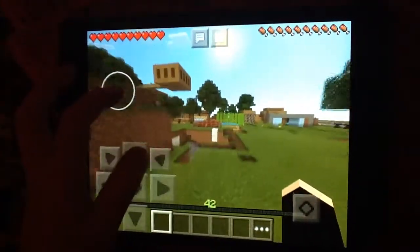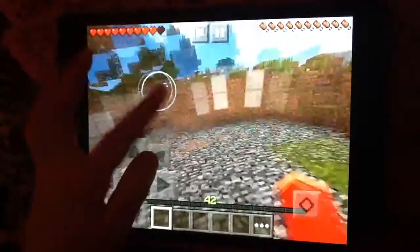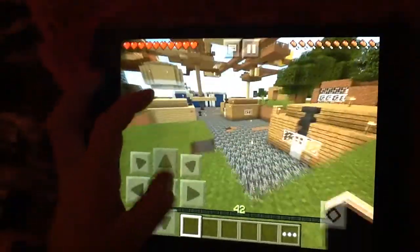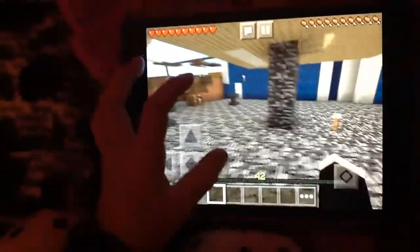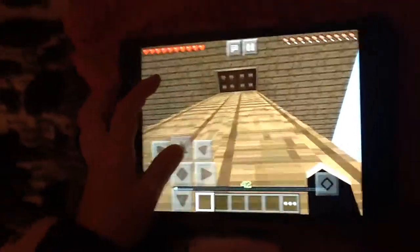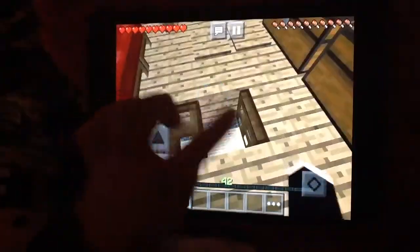I'm just going to go to my house, right around here. So, today in this episode, we're going to be showing how to enchant stuff. I'm just going to get a diamond sword at the moment and then we shall start enchanting! Woohoo!